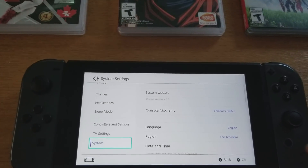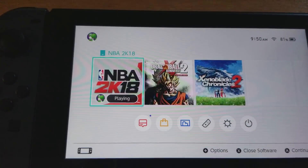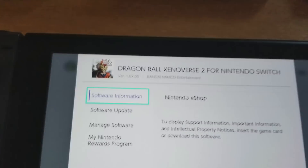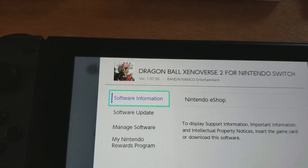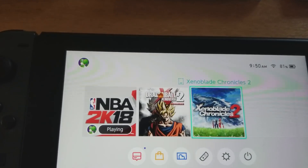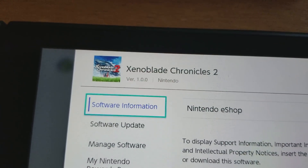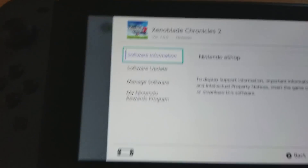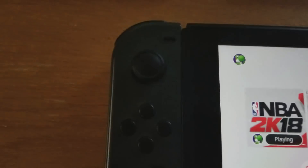I have two other games I'm going to be updating. Dragon Ball Xenoverse is on version 1.07 — I'll have to double-check if that's the latest. Xenoblade Chronicles is on 1.0, which I'm sure is not the updated version, so I'll be updating both of those as well.